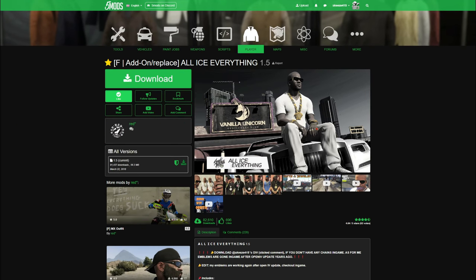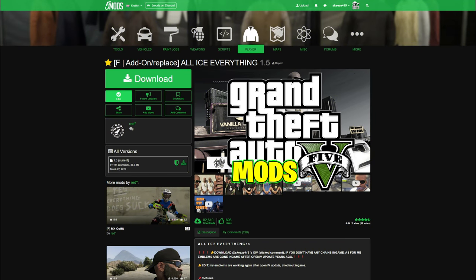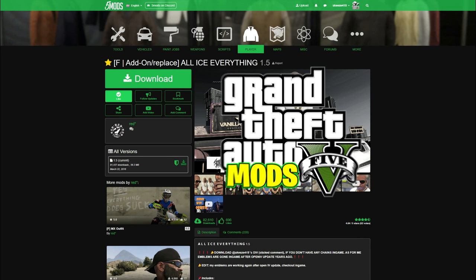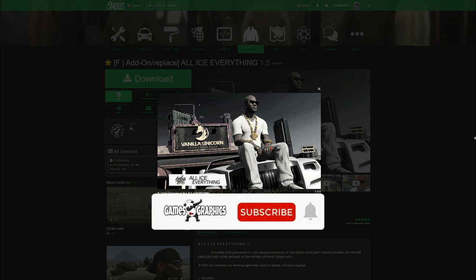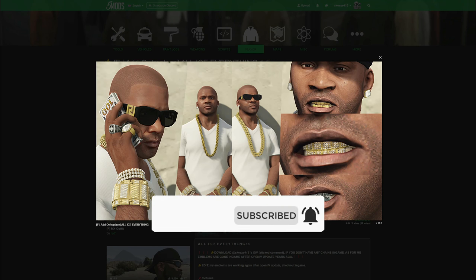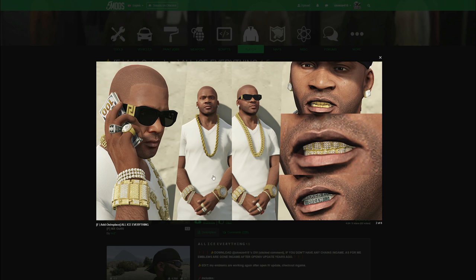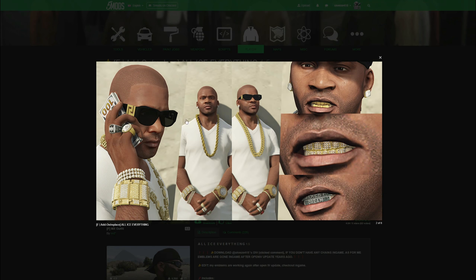It's Games Graphics, we're back in the building with another GTA 5 mod tutorial. Today we are going to do an updated video on installing All Ice Everything. This is the mod that gives Franklin, Trevor, or Michael jewelry — you get chains, rings, bracelets, watches, nice cool glasses, gold teeth, and earrings.